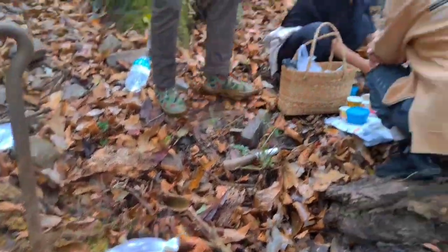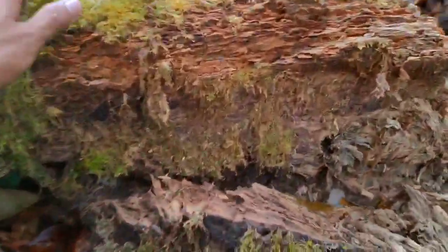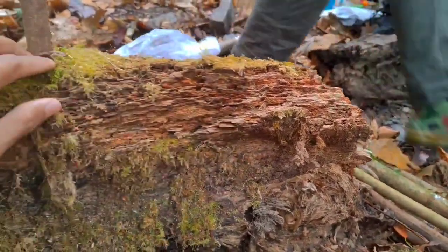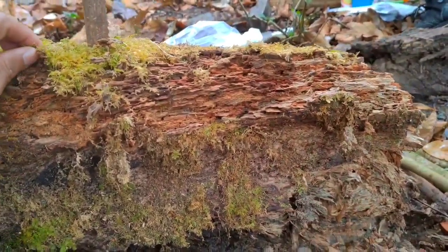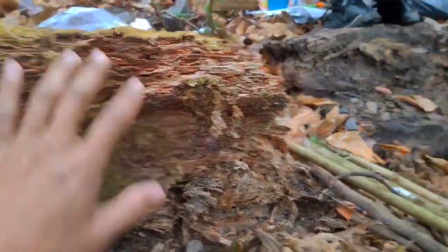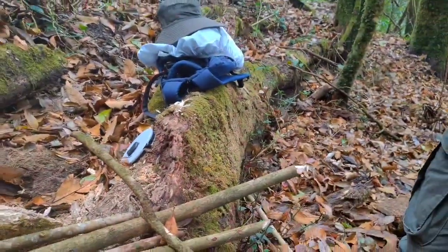We were discussing. Here is moss — so the wood degrades. Pioneer species, I think. So the wood degrades and the soil fertility increases for the new saplings to grow.